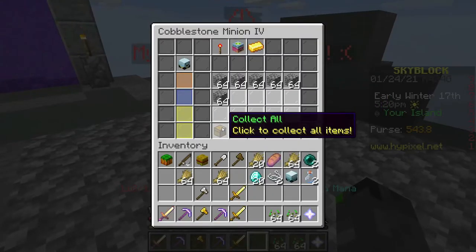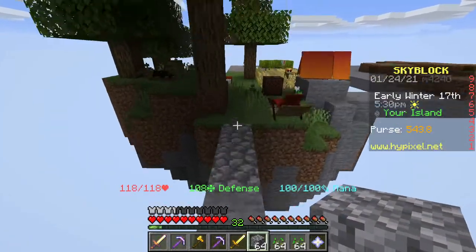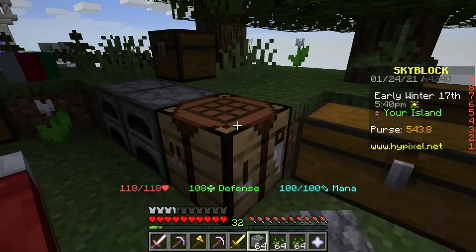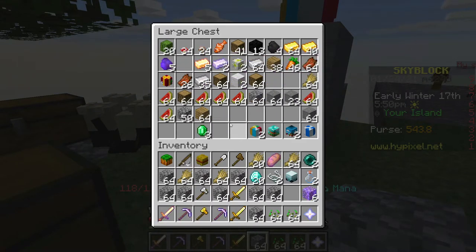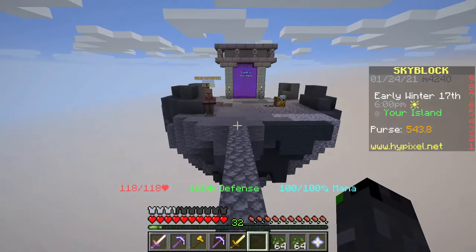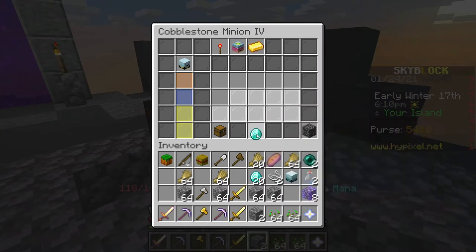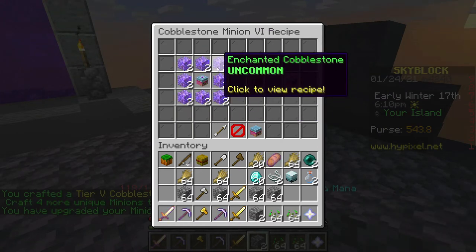For the stone minion over here I need eight enchanted cobblestone, which I should have enough to do now. I also want to make some new minions today - I think the rabbit minion and the wood minion. I want those so I can hopefully get the raw rabbit needed for the luck enchantment. Let's go ahead and make two more enchanted cobblestone - that's eight enchanted cobblestone - and I can upgrade this guy to level five. Now he's level five; the next tier needs a whole bunch more enchanted cobblestone.